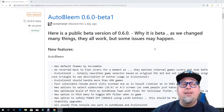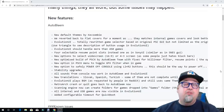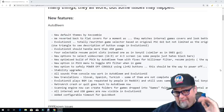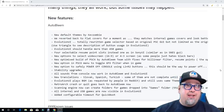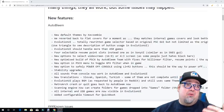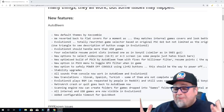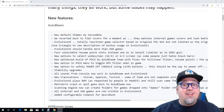Here on the GitHub there are a lot of new features listed. I'm not going to go through everything, but some highlights: new default themes reverted back to flat covers for now, using the Evolution UI, and a totally rewritten game selector. This UI can handle up to or more than 450 games.